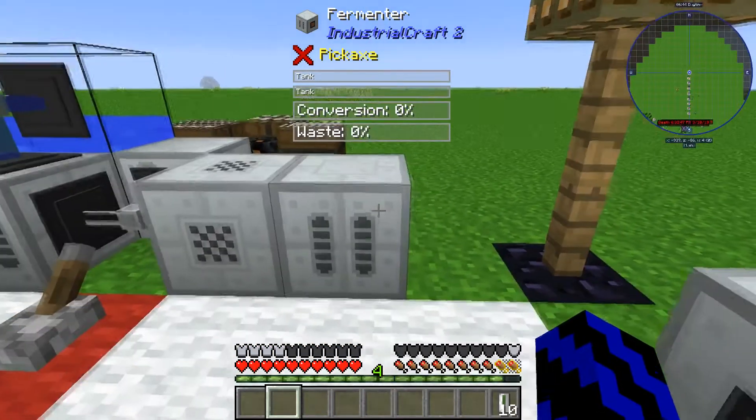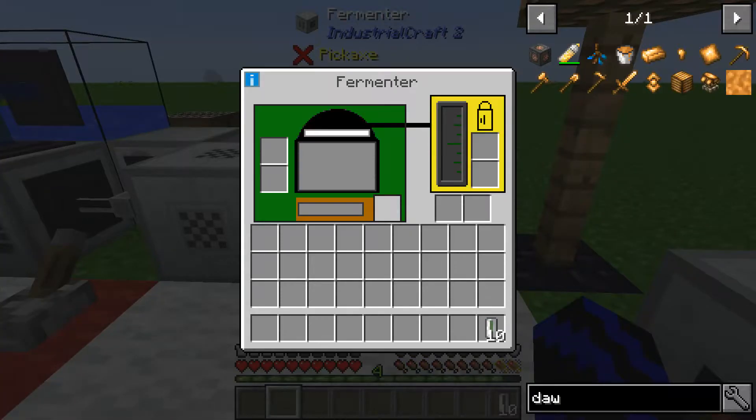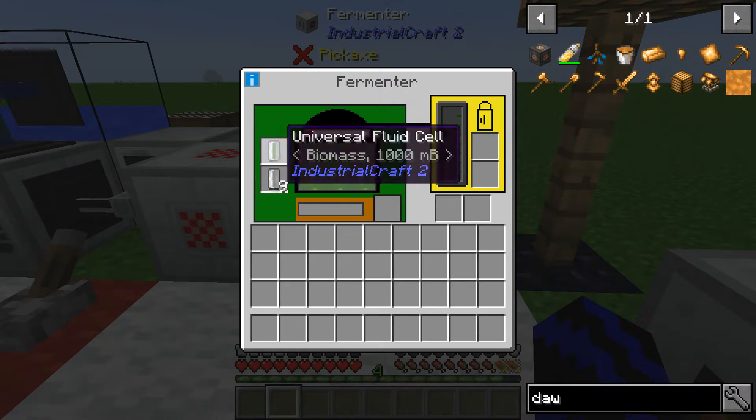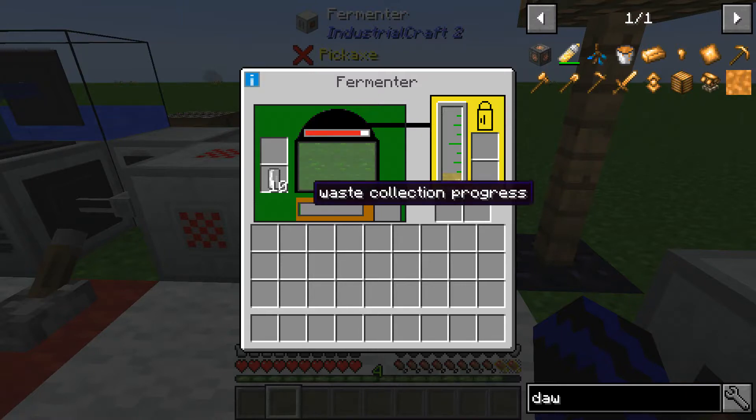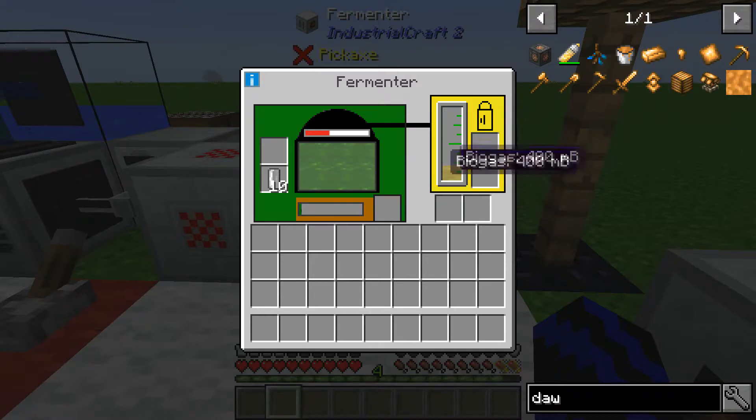Head over to the fermenter. I know this machine looks complex — like, where do I put anything? But it's pretty simple. Put your biomass in the top input slot. It outputs in the form of fertilizer as waste. And there you have your biogas.